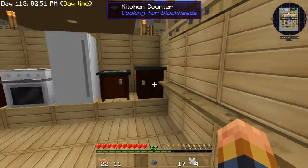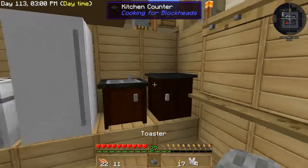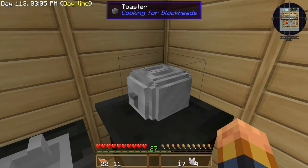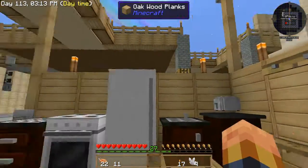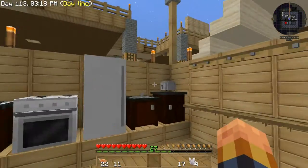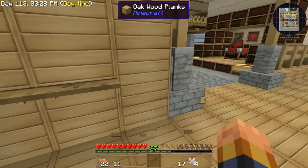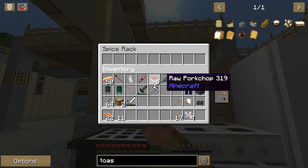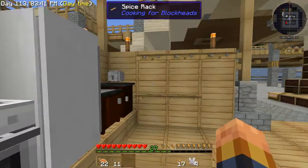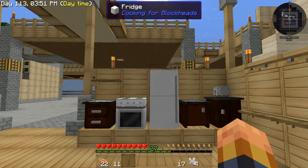I put the counter right there — it's just extra storage, which if you had a whole row of these would be really cool. Put the toaster right there. I'm wondering: would I have to put these over these to make them work? I don't know if it specifies or if it matters. If you know, let me know!